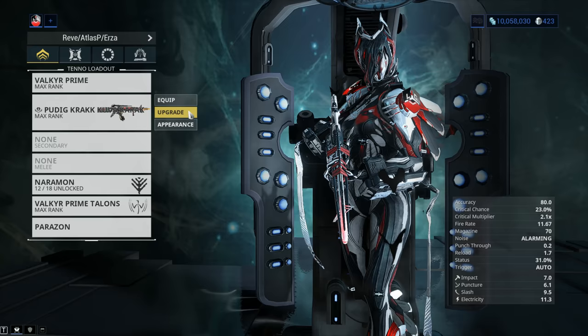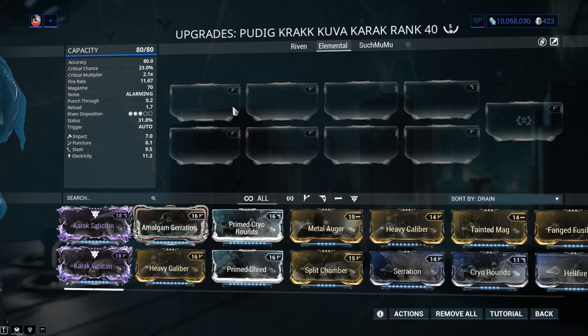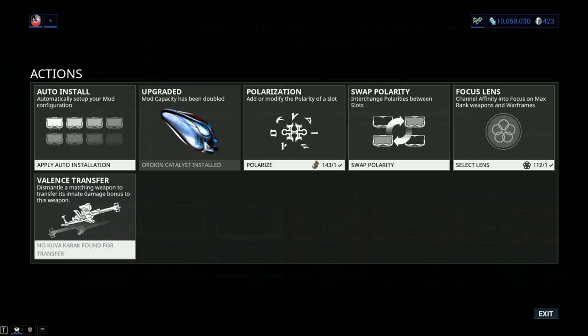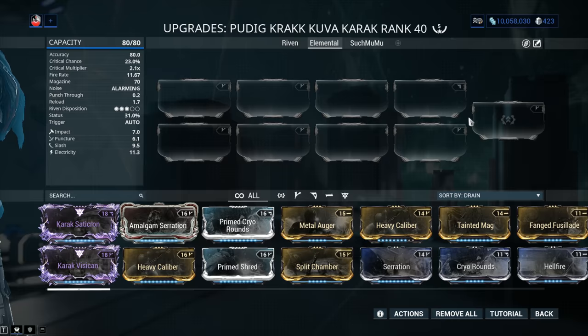Now let's jump into the stats of the weapon. Keep in mind that these Kuva weapons can reach mod capacity 80 out of 80, just like the Paracesis, because these weapons can go to level 40. To get them to level 40, you're gonna have to forma them 5 times. You don't really need 5 forma to build a weapon, but if you want every last drop of mastery points you will need it. You're also going to be installing the Orokin Catalyst, which doubles your mod capacity — bringing you to 80 out of 80. The Kuva Karak also comes with one polarity — one V symbol.